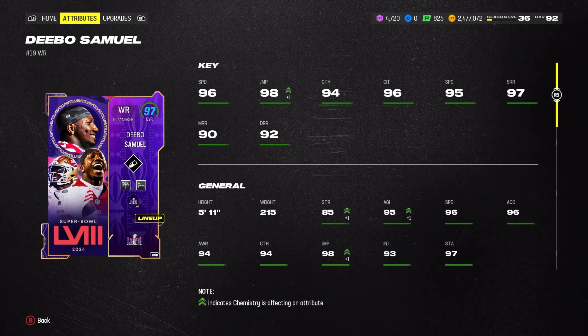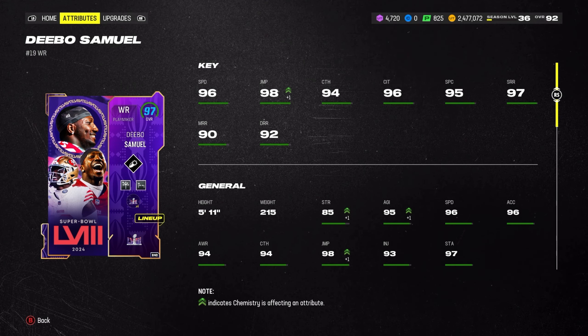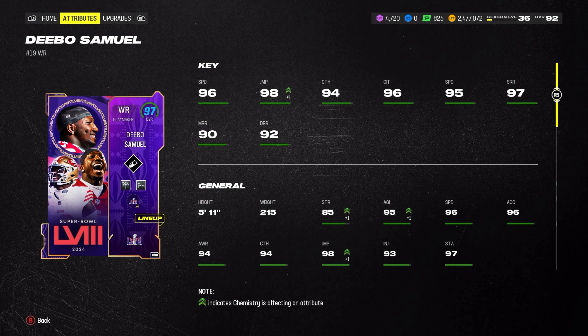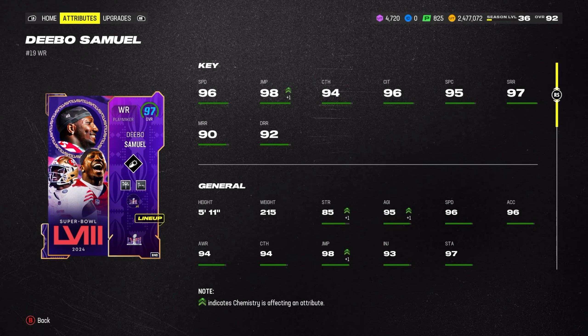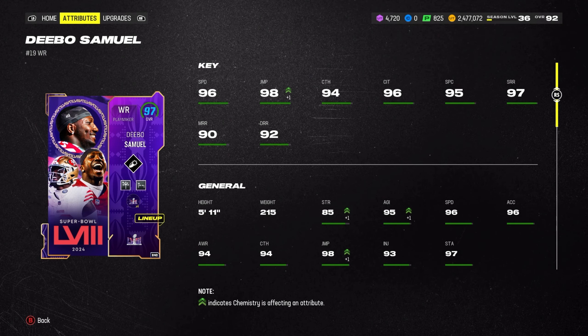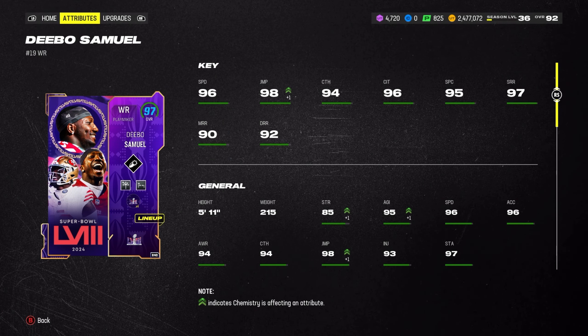We're back on the gameplay video. Today we got this 96 overall Deebo Samuel — he's up to 97 overall with the chemistry boost. 96 speed, 98 jump, 94 catch, 96 catch in traffic, 95 spectacular catch, 97 short route running, 90 medium route running, 92 deep route running. He's 5'11 so not very tall, 97 stamina, 85 strength, 95 agility. Deebo Samuel in the NFL is more of a speedy back, slot receiver — lots of slants, screen passes, more speedy than a tall big boy.